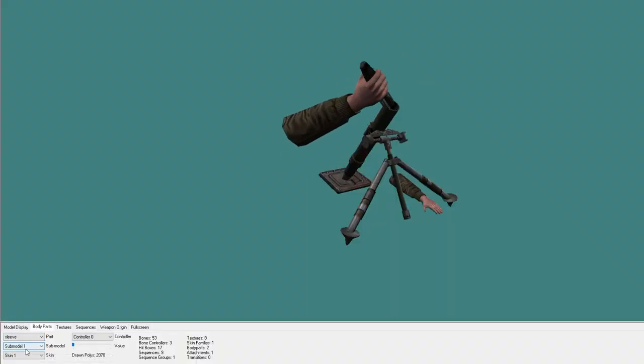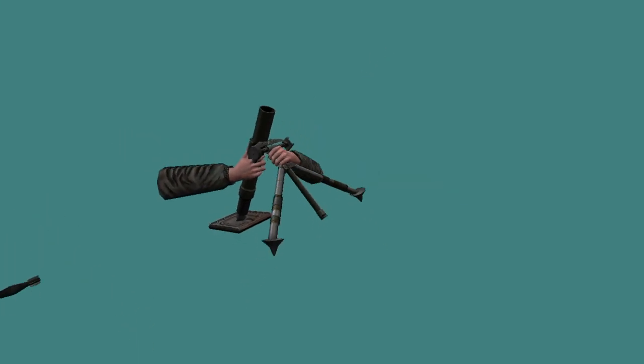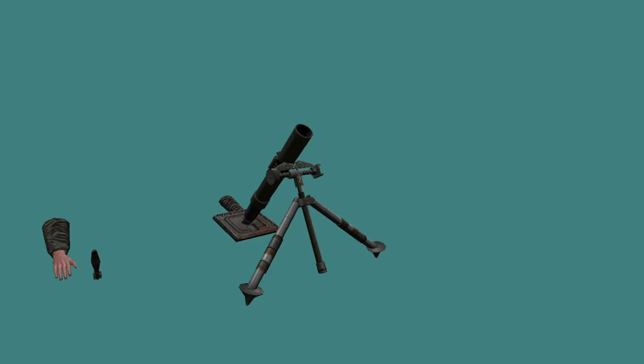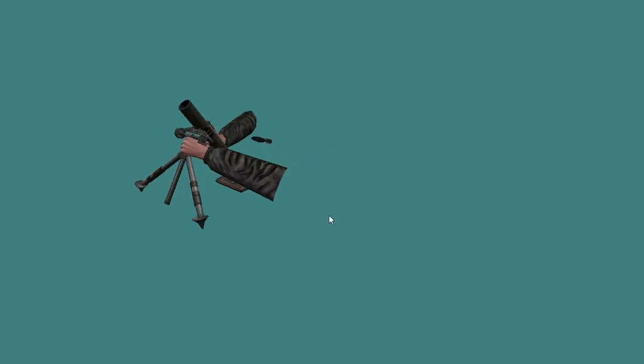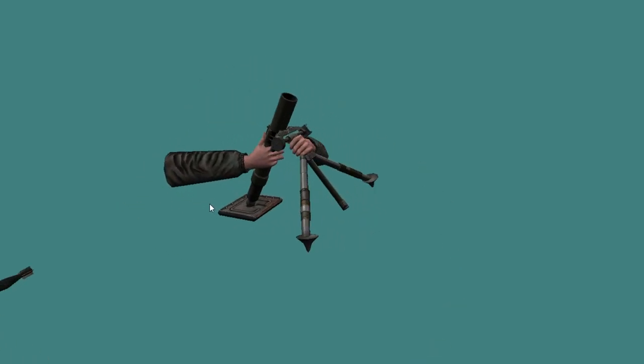We do have the models and sounds for it. The Mortar Class was supposed to be available for all factions — the Germans, Americans and British were all supposed to get the same mortar. As we can see here, all the appropriate arms were available. It would have been the primary weapon of the class, and similar to the machine gun, it would need to be set up to be fired.